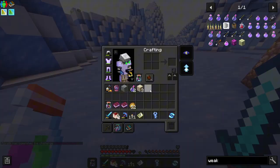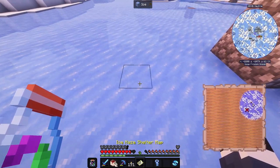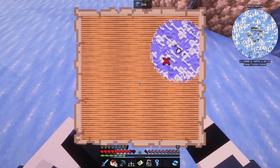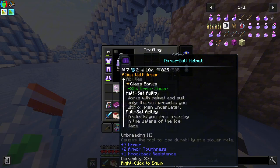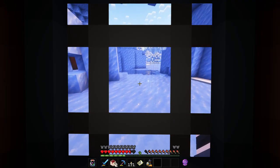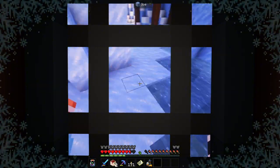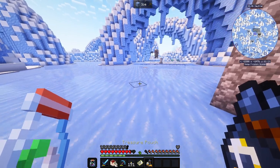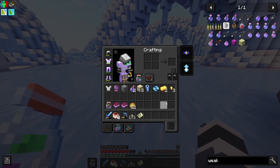For the first time — because there's not a lot of info on this mod pack. The treasure is there, let's go! We got a three-bolt helmet. Half set ability works with helmet and suit only — surprises you with oxygen underwater and protects you from freezing in the waters of the ice maze. That's not good because we need the full set in order to dive into the water.